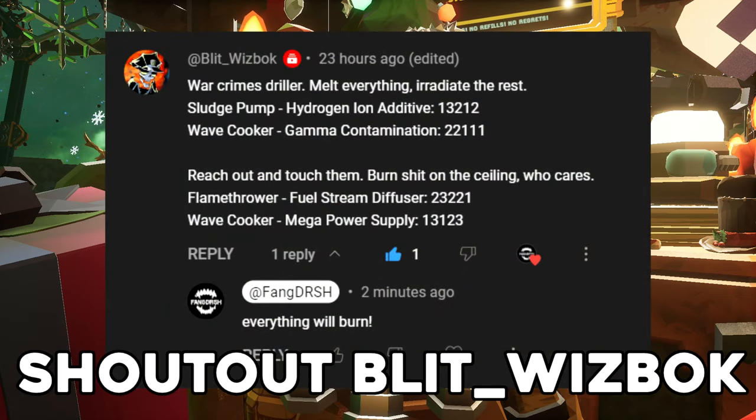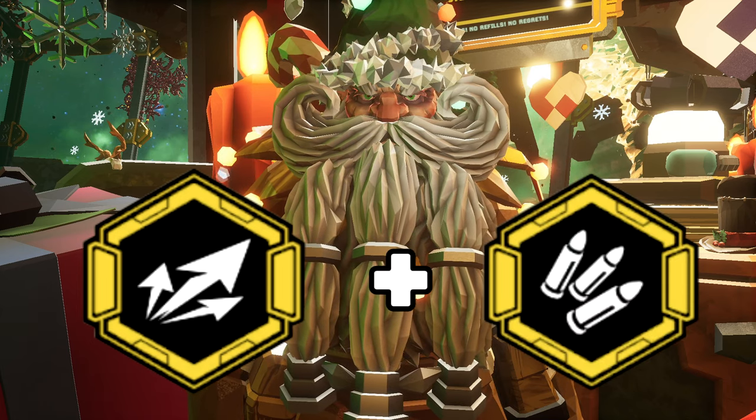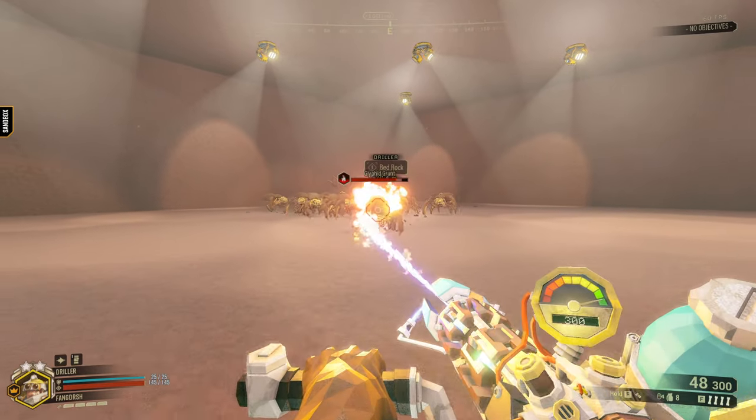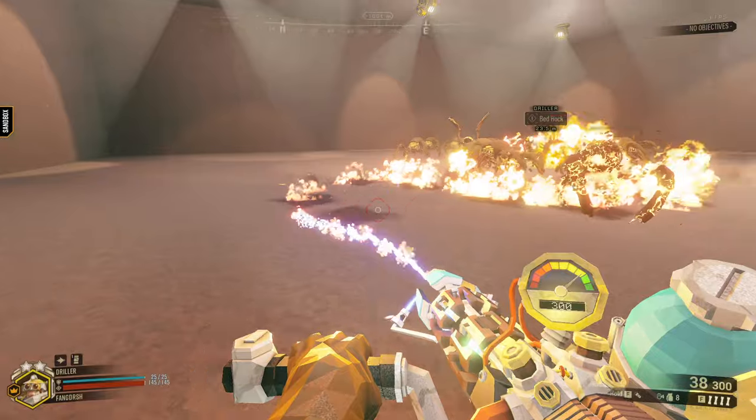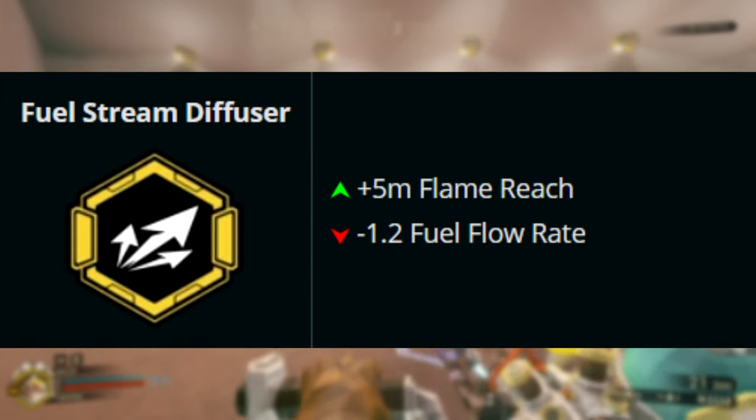This build was recommended to me, and it's a crime in itself. Fuel Stream Diffuser and Mega Power Supply. What the Stream Diffuser does is allows the flamethrower to burn enemies at longer ranges, at the cost of a lower fire rate.